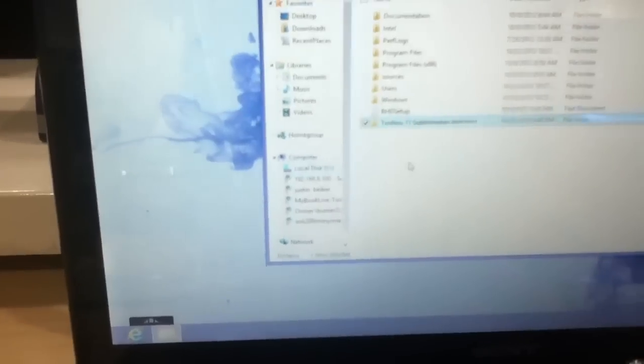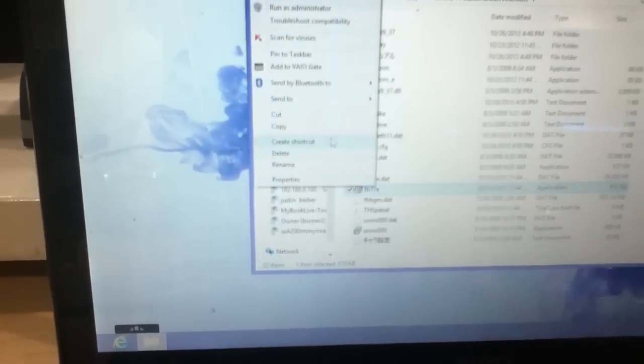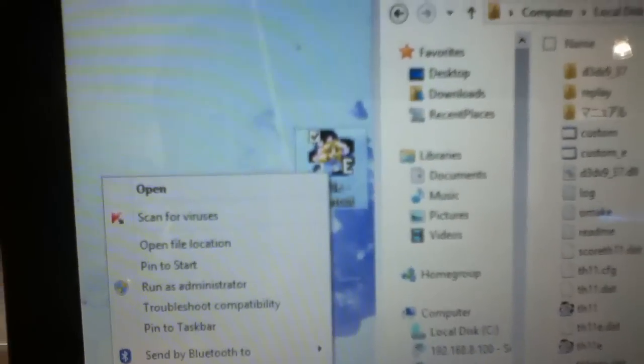There's a computer here named Justin Bieber. Anyway, drag and drop this to here. Double click, right click, create shortcut. Drag, drop. Right click, rename — TOUHOU SUBTERRANEAN ANIMUS. I hope I spelled that correctly — I don't think I spelled that correctly but I don't care. Okay, now that's done with. Let's see what else we can do.